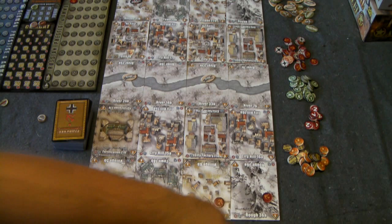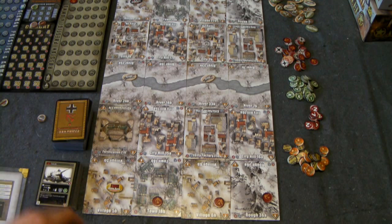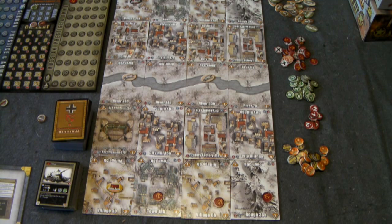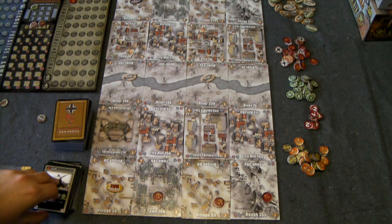For this scenario, the instant victory goes to the person who controls all map tiles with the word 'city' in them — city factory, city hill, and so on. Otherwise, at the end of turn 5, whoever controls the most city tiles wins. If tied, the player controlling the most prestige tiles wins. If still tied, the Russian player wins by default. Let me select some cards, put them on the board, and then walk through the various actions and how combat works.